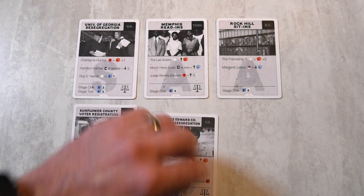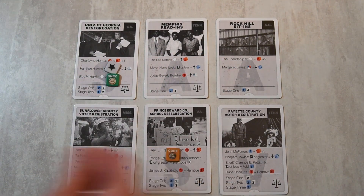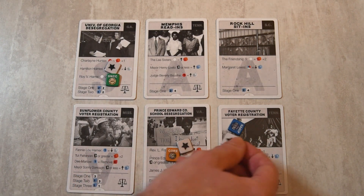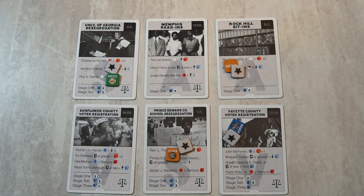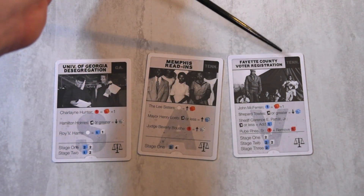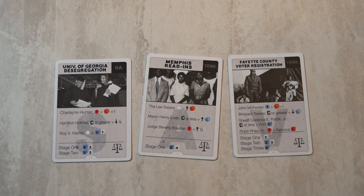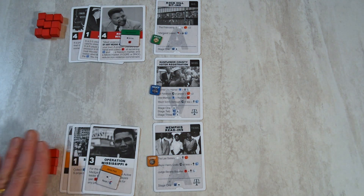The main goal of Free At Last is to complete projects. In scenario mode, you win when the number of projects completed equals the number of players plus one. In this 3-player game, that means collectively completing four projects. These projects are represented by project cards, which show the project name and the state it takes place in along the top. The text in the middle shows the names of local figures that can help or hinder an organization's attempt to complete the project, based on the strategy cards committed to it.